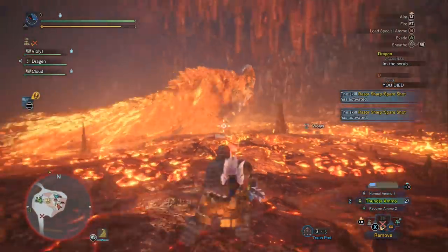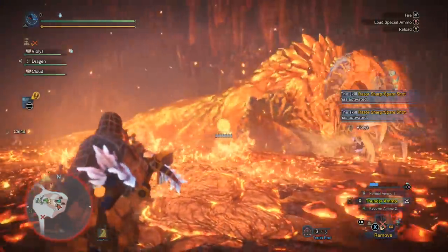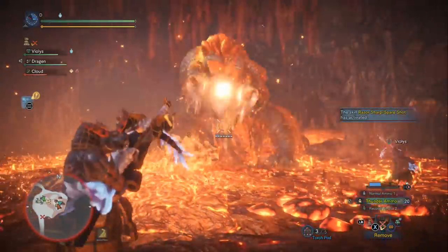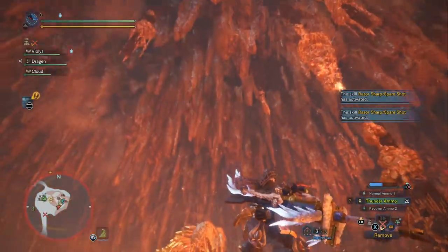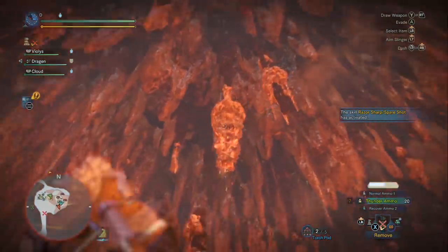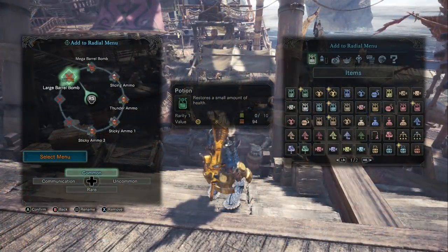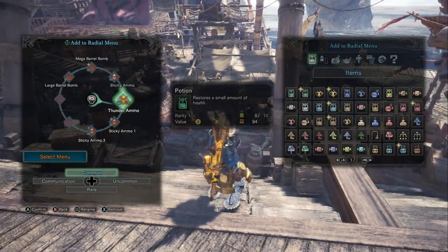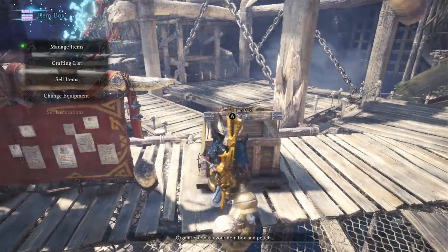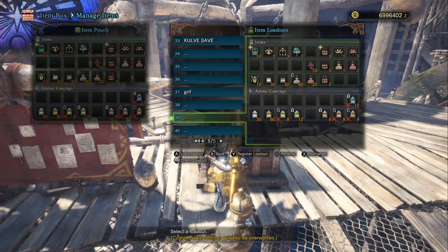You can also see the barrel bombs in the loadout — Kulv'Tiroth takes extra damage from barrel bombs. They're expensive to maintain in large quantities, so you may want to save them for when someone puts her to sleep in stage four. Also important is the radial menu: you can craft everything right there in the field. A tip for new players — when editing your radial menu, you have to save the item loadout in order to save the radial menu.